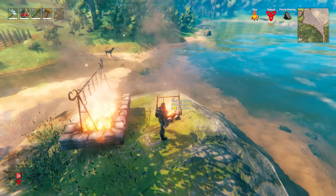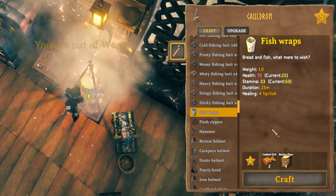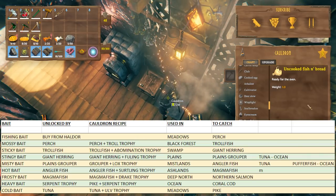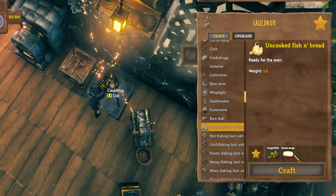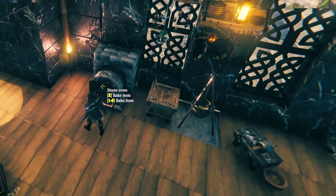Raw fish can then be cooked on a normal cooking station or the iron cooking station. The cooked fish can then be combined with barley to make fish wraps in the cauldron. If you catch the angler fish, you can use the chart from earlier — it can also be used in the cauldron with bread dough to make uncooked fish and bread, which you then put into your oven to cook.